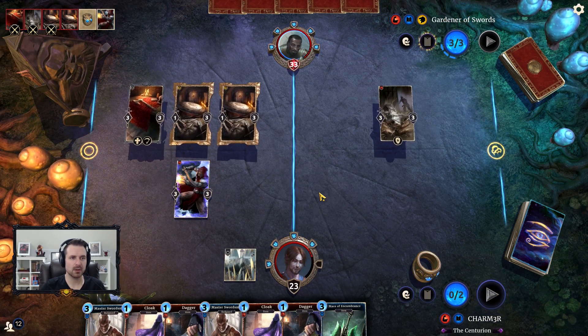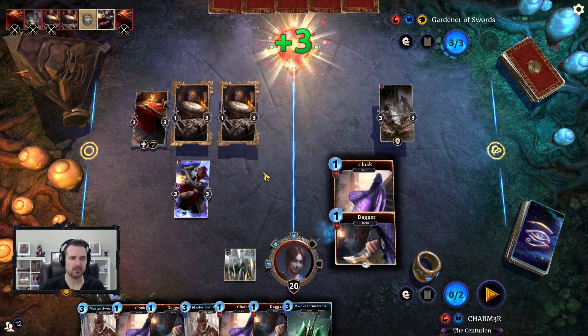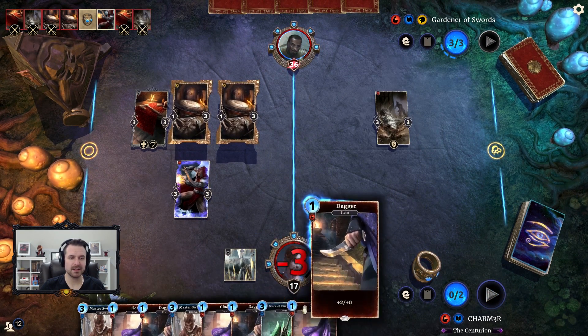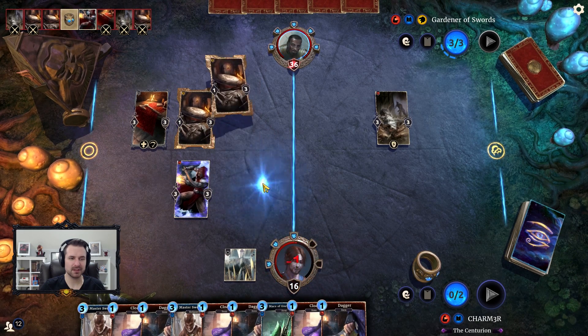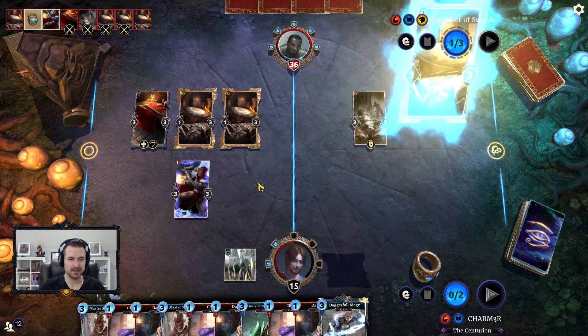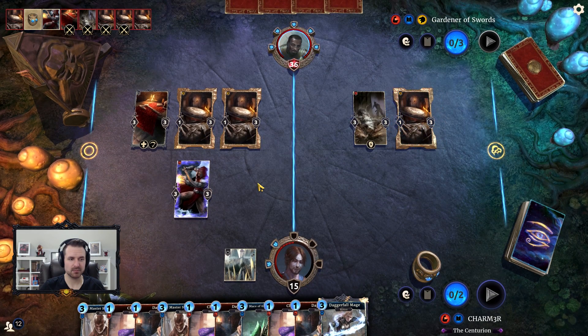We're going to hopefully either have this trade or we'll wall up. Cloak and Dagger is in this list, but drawing this many this early is a bit of a problem because we are actually going to overdraw — and that is really impressive.